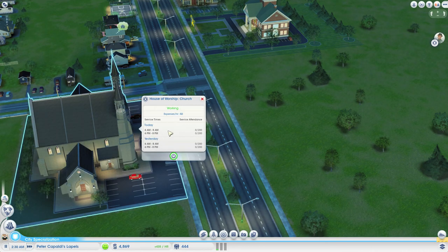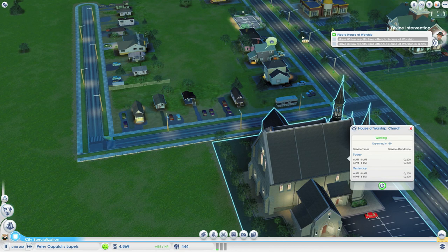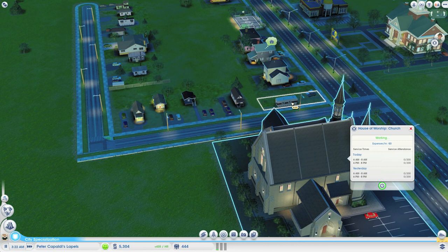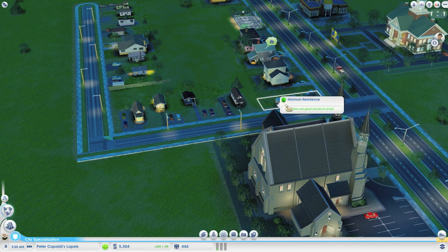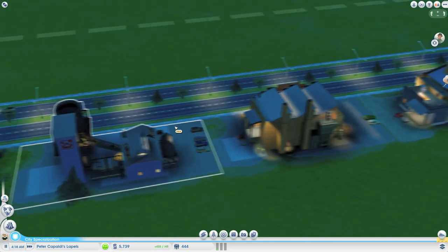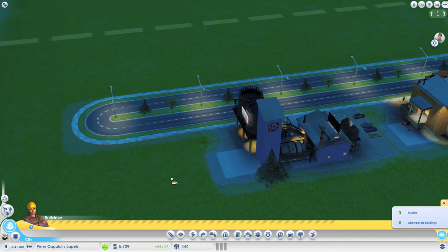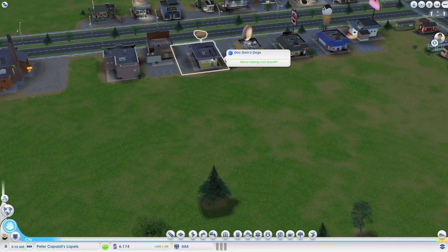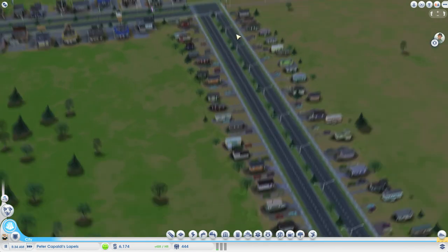6am to 8am and 6pm to 8pm - that's going to be our worship times. We need 80 low wealth sims to attend it in a day. 'Doing well in this town, I think I'll be renovating' - good for you. That is not cool - you need to sharpen your game as a caravan owner. Let's go take a little look at our industry, see how messy they're being. More mess - I'm not going to clear up for you all the time.